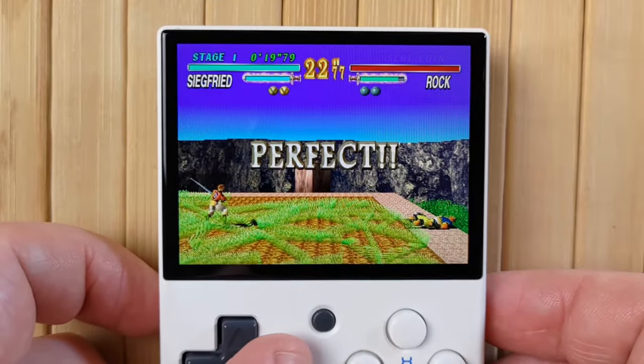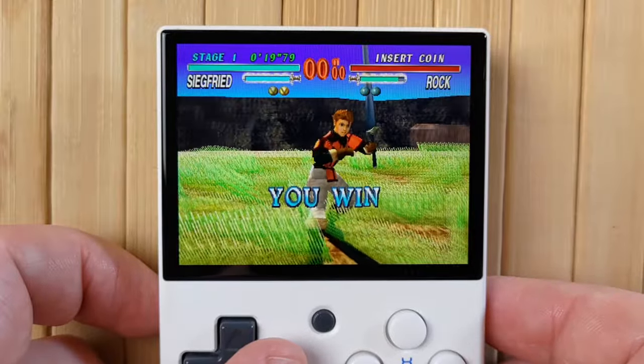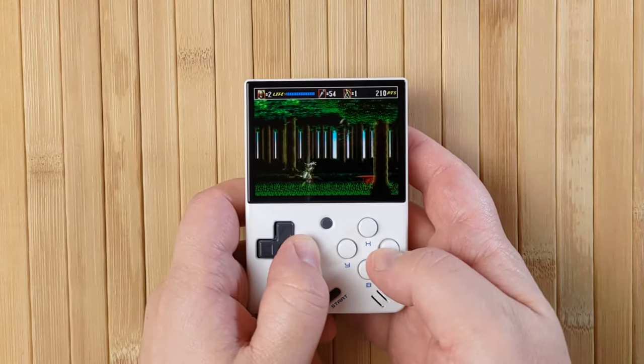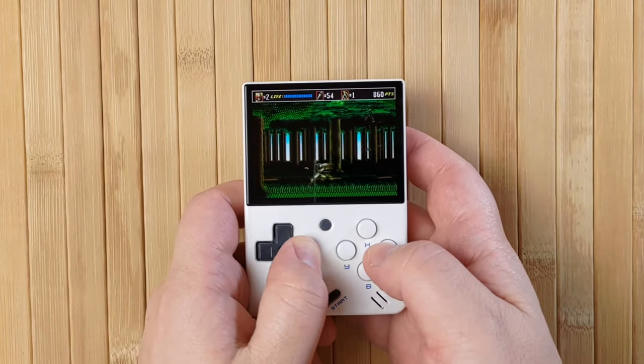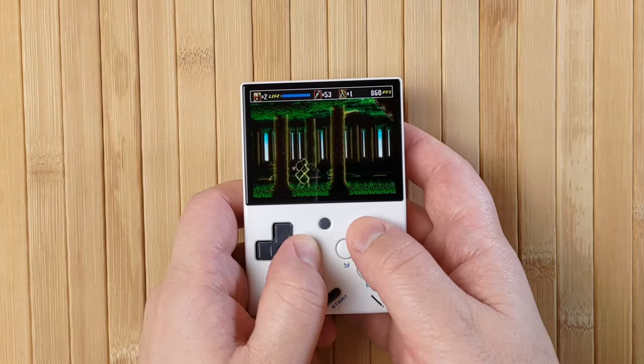Note that Game Genie, Action Replay, Code Breaker — all those types of cheats work. So what you can also do is take one of the .cht files, find your own cheat codes for the game, and build your own file. I feel like that's a little bit out of scope for this video, but if it's something you're interested in, let me know and I'll show you how to make those in a further video.